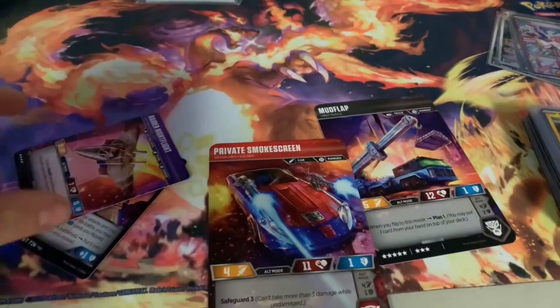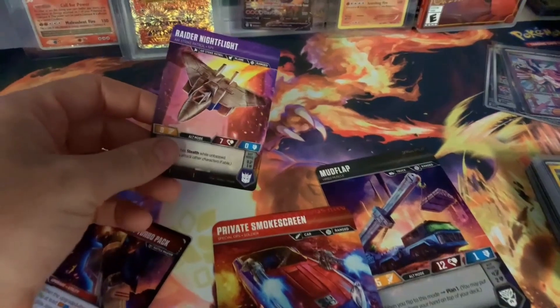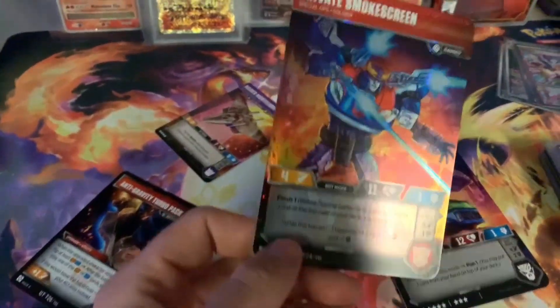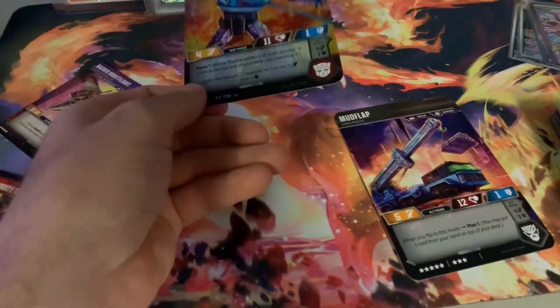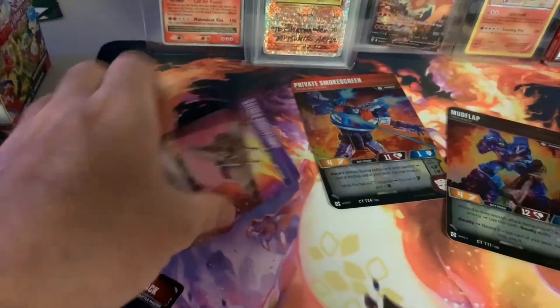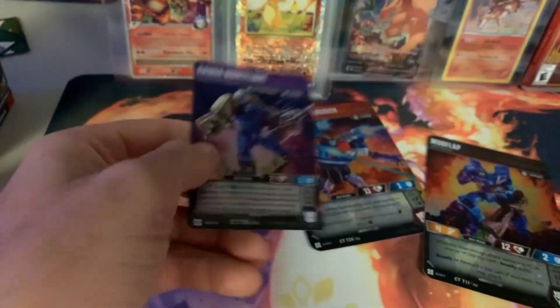I'm adding this part at the end — I'm sorry my dumb ass didn't even bother to flip over the cards. But Private Smokescreen — boom — here is the holographic foil. How did I not notice yesterday when I did the pack opening that the foils were on the opposite side? How did I not notice this?